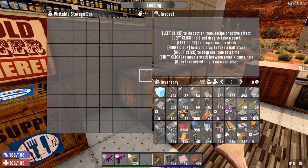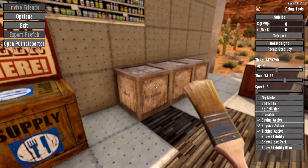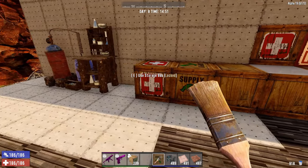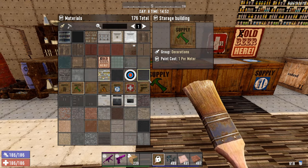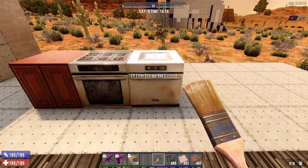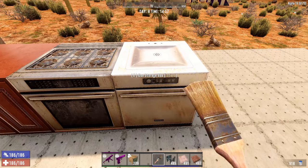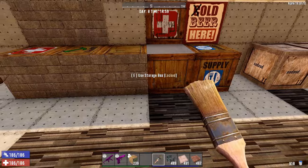You also now have the writable storage box so you can actually write something in there, which also works. However, the writable box is not paintable yet - I hope they make it paintable, that would be nice. This works well for standard stuff because it's really visible even from a distance. If you want to hide boxes, you can do that too - you can hide them and make them blend in really well. These are basic storage boxes but I made them look like an oven with a burner and a trash compactor.